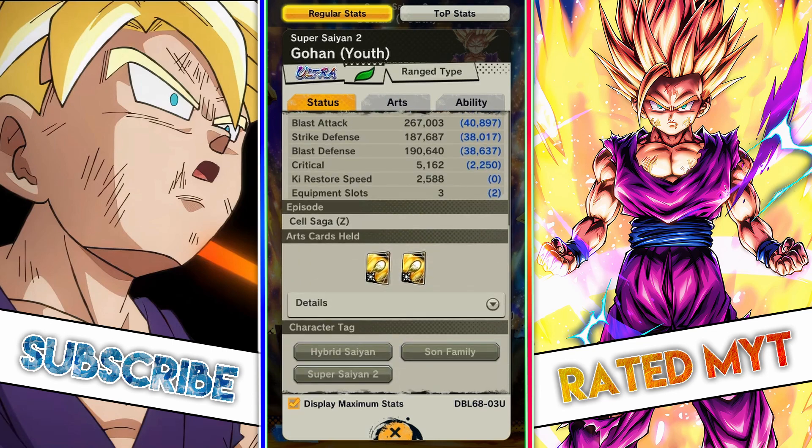This unit holds armor — two armor-breaking blast cards. Essentially what this means is that if your opponent uses a strike blast armor attack, this unit or any unit on your team can essentially break it just like a normal strike. That is disgusting. This also works on special moves as well — blast armor special moves don't work if you're going to be using this particular arts card.